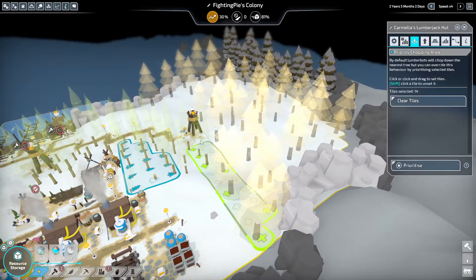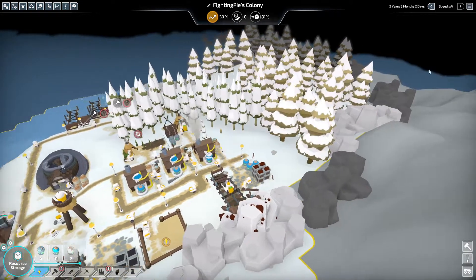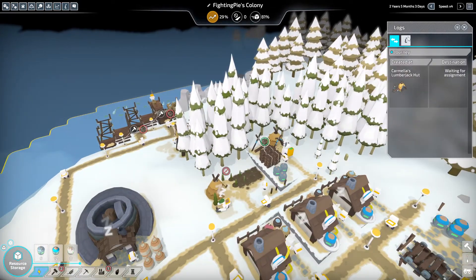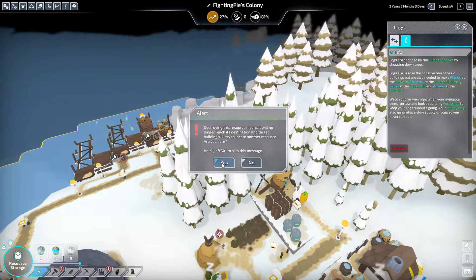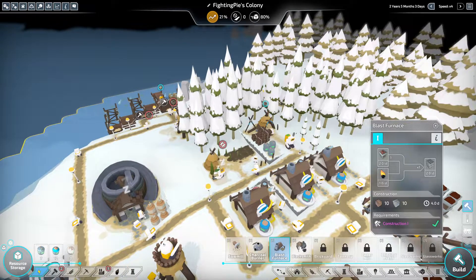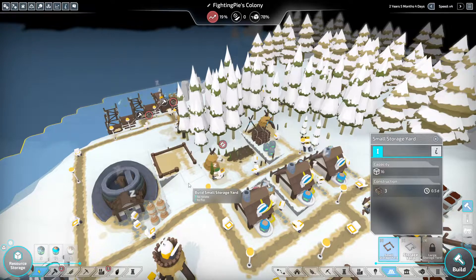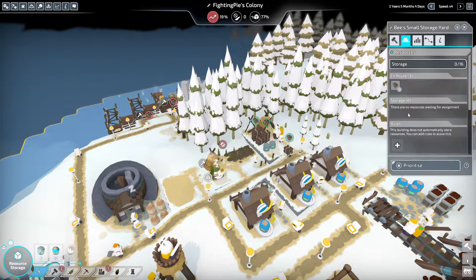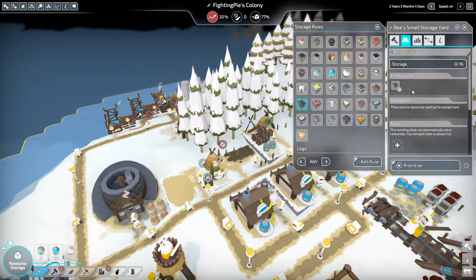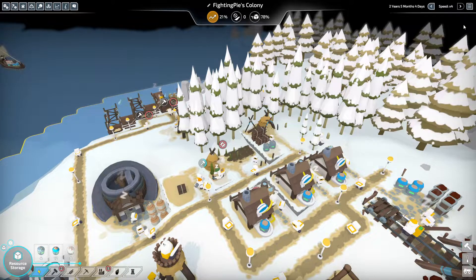I need you to prioritize chopping this area and all that — I don't care what you do with the resources honestly. We'll just destroy a couple of these logs to motivate him to go get some more. And we're gonna build another small storage yard and have it whitelisted for logs and only logs, because that's what we need to store.